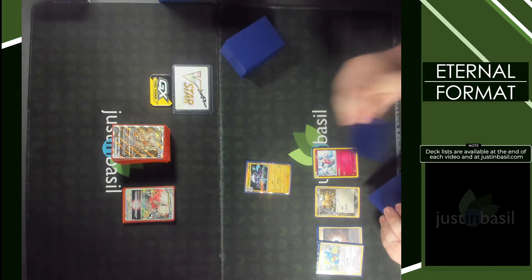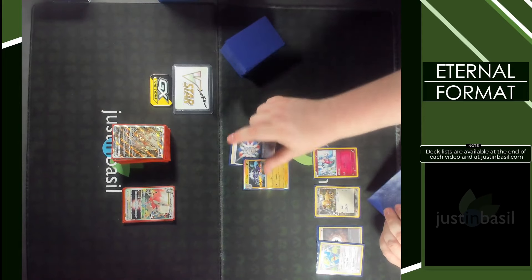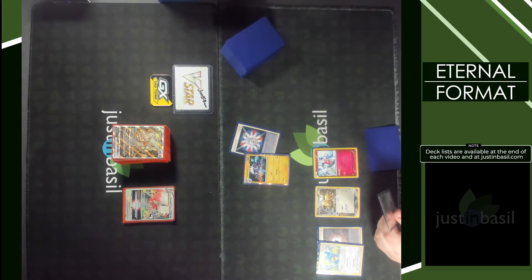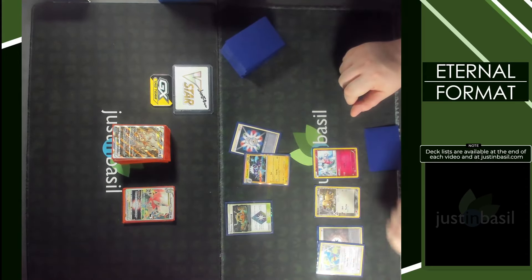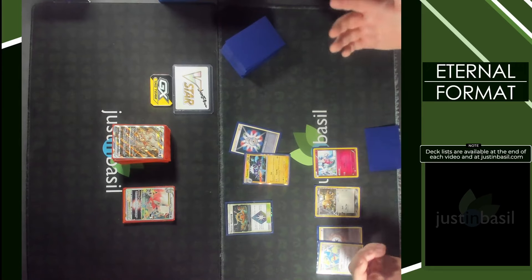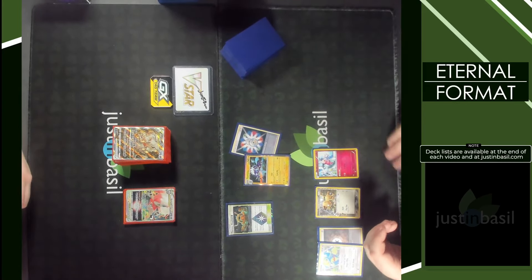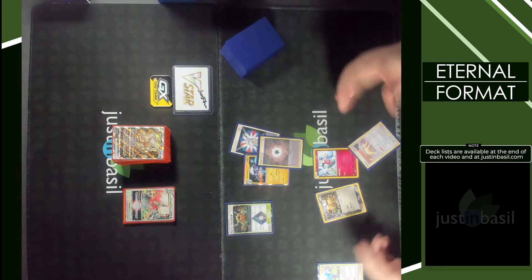We're often going to be attacking with Double Rainbow Energy, which allows us to attack with Loud Mix immediately. The downside is it reduces our damage by 10, which can sometimes be relevant. Alternatively, we can use Guzma and Hala to grab a Speed Lightning Energy and Thunder Mountain Prism Star. Thunder Mountain says Lightning Pokemon attacks cost one Lightning Energy less, meaning Toxtricity can attack for just a single energy.